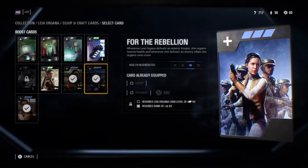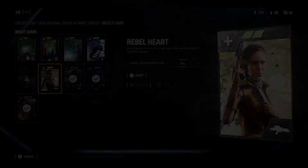Lastly, we have For the Rebellion. This is exactly like Luke's Cleansing the Darkness and Vader's Dark Lord star cards. It allows you to regain 20 health for every defeated trooper, and at the epic level, 80 for every hero kill. Getting 20 HP back from every trooper you defeat in Galactic Assault can really start to add up. Although, if you never play HVV, I don't recommend equipping this or upgrading it. Upgrading it only increases the amount of health you get back from killing heroes — killing troopers, however, stays the same.